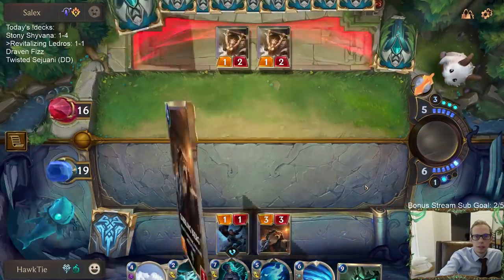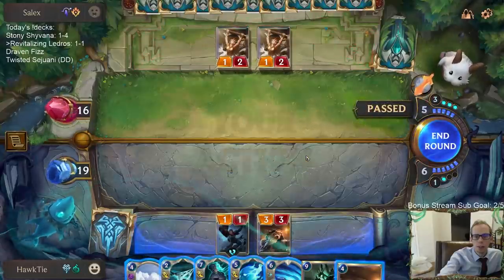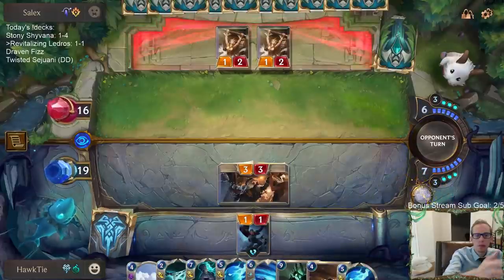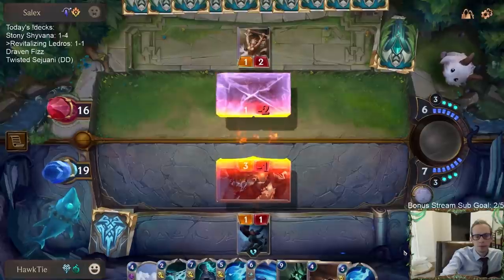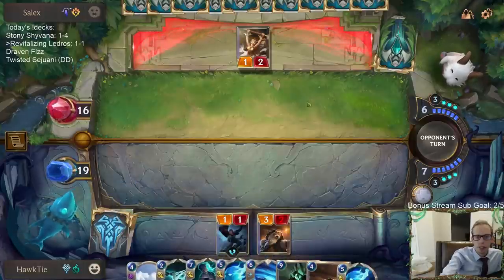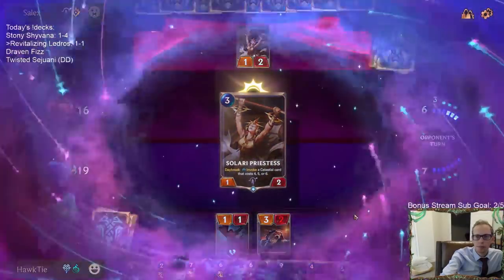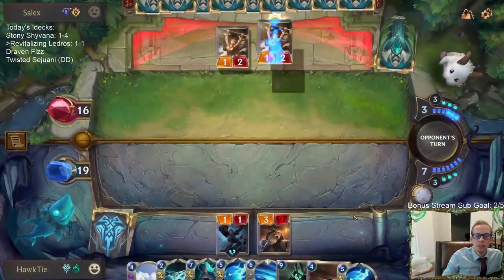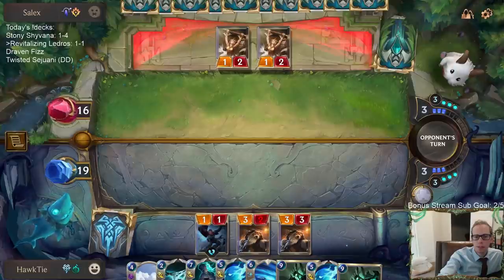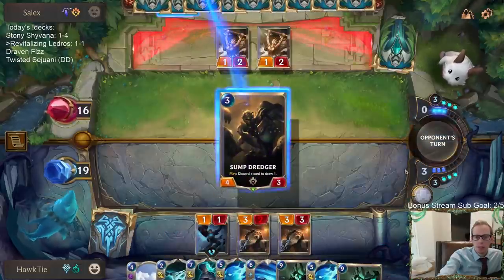We're getting somewhere. Love the double Solari Priestess start for them - that's a great start. I think they want me to play something else and then they play Vi or Heimerdinger. So I'm just going to pass and go to my turn. I didn't want to play Babbling Bjerg into that scenario. Man, they had triple Solari Priestess. So I guess I want to see Atrocities, because they can get the 6-mana Obliterate card, which obviously is perfect against Ledros. We need ways to sacrifice our Ledros, so I definitely really want to draw Atrocity.